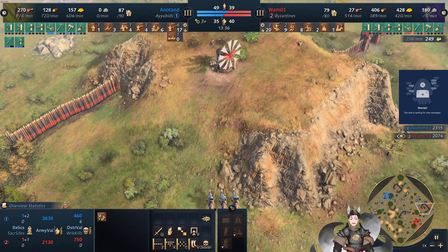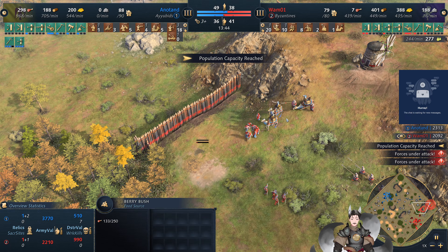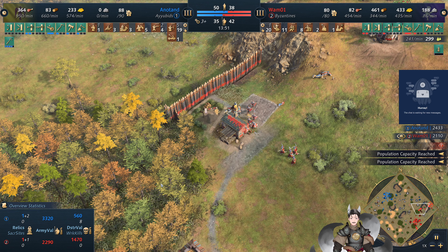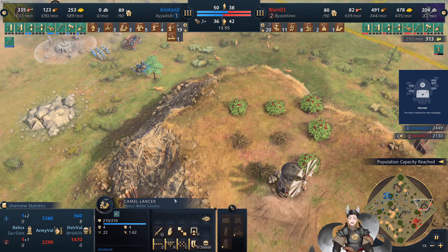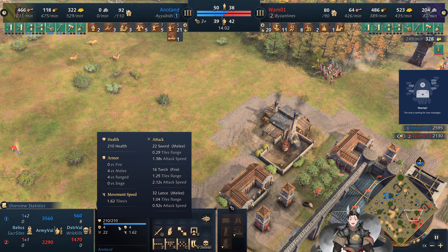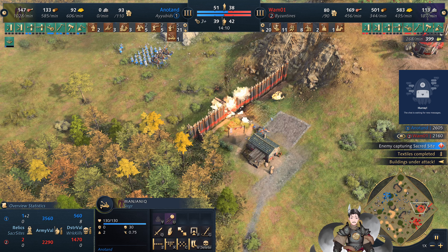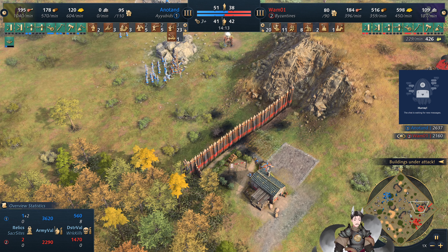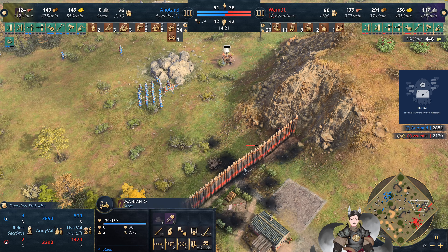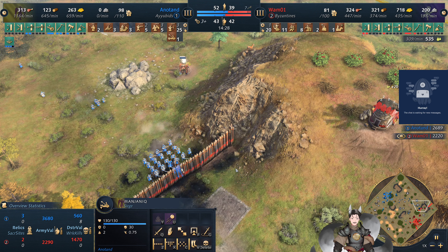The Byzantine player does have a decent amount of wood, so the natural barrier tree deposits get cleaned up and he can get some more olive groves. One villager goes down — textiles becomes a bit of a problem, the lack thereof. Another villager goes down. The Mangonel is now on the field loaded up with fire, though it's probably best not to go with the fire effect — the point damage would do more against a thinly spread force.